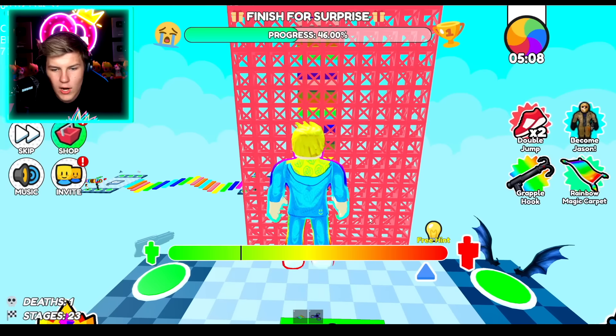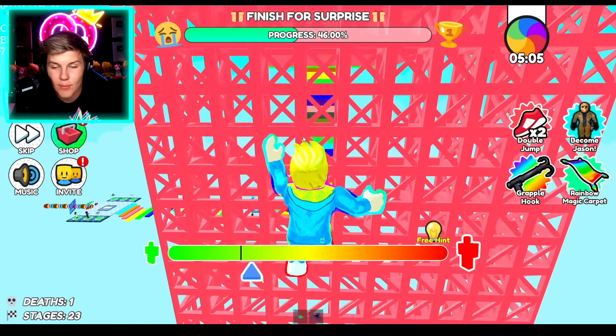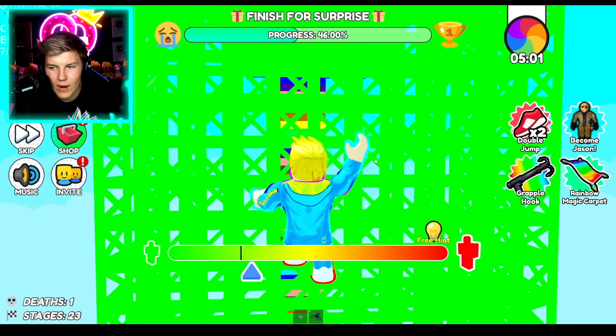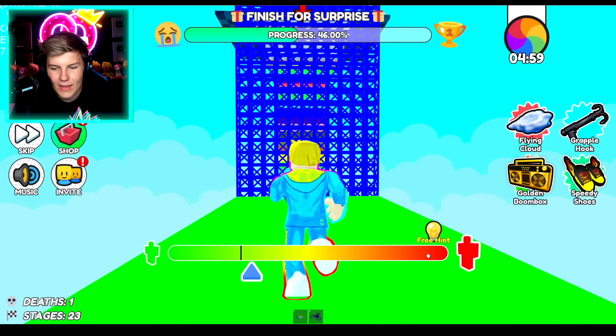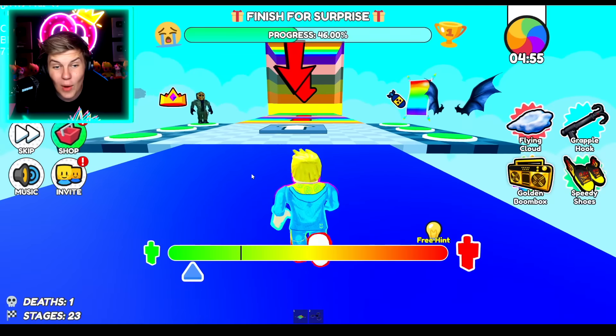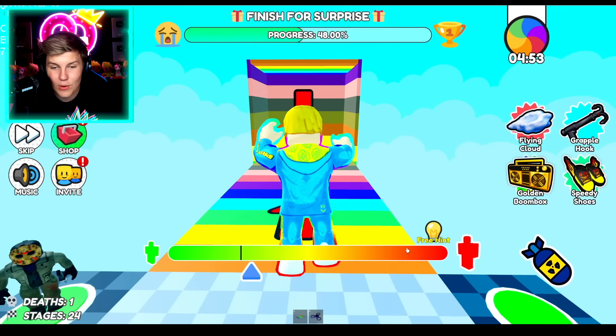And then one plus one equals — we got this, Brett's Army! One plus one equals two. Two plus three — five, of course. Two times two — four. Nine. Two divided by two, Brett's Army — you guys know what this one is, let's go: one. All right, perfect. Then we can reset.